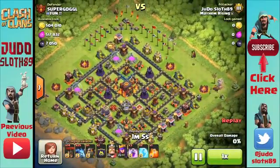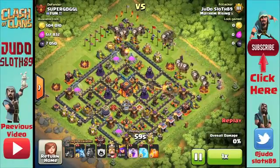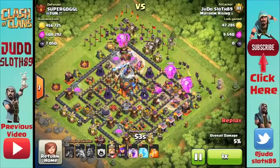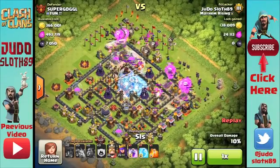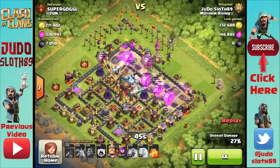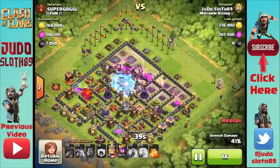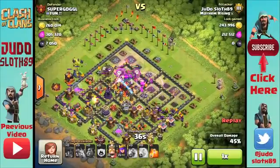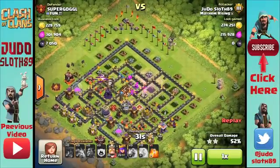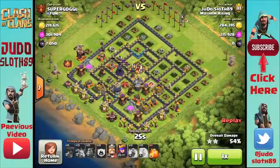Moving on, the next raid is a lovely square base. Look at the amount of buildings on the outside of those walls — that's just perfect, because if my initial attack doesn't get it, the king and queen can clean up. With the air defenses quite square around the town hall it's perfect for quad lava loonion. I initially froze the single inferno to keep the lava hound alive, then went for the minion because I wanted to save my balloons and get them over the town hall. Once you've got that you're pretty much onto a winner — I've just got the 50 percent and the town hall.